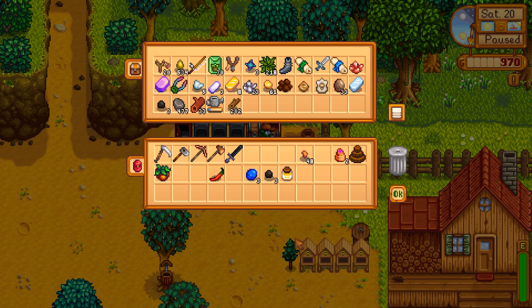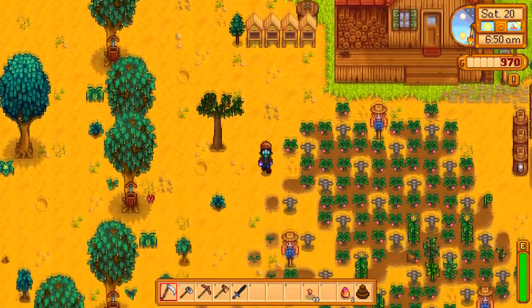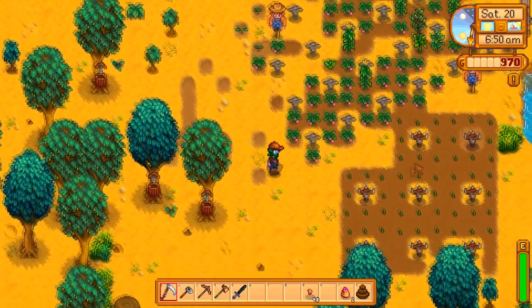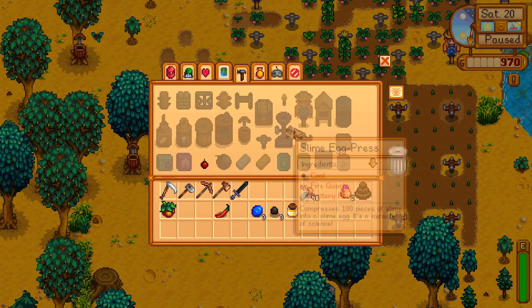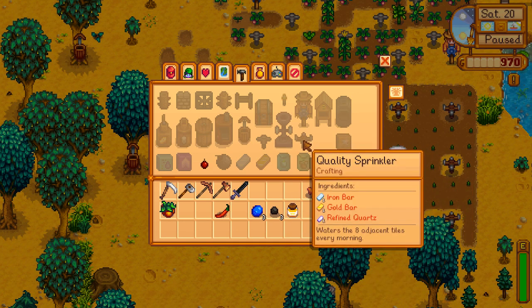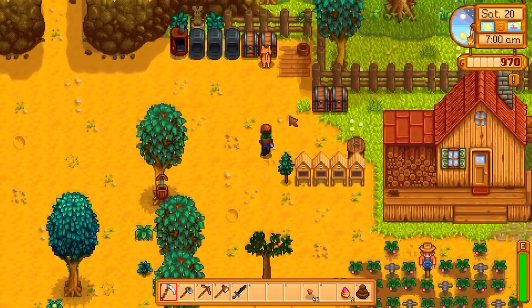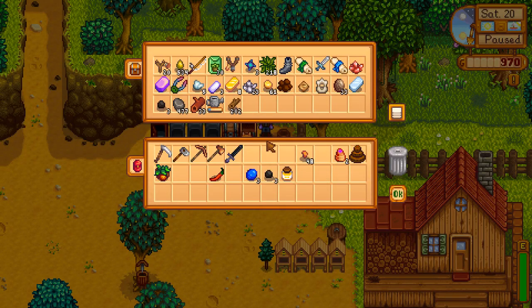Admittedly, the way it sounds, iridium sprinklers are like a lot of work. So I'm probably just going to end up going with the regular medium-tier sprinklers that I've got, because these actually make for a really easy field to work with. What do I need? I need a lot of copper, honestly. I need iron, gold, and refined quartz. I've got a fair amount of gold, but very little iron, so we're probably going to want to go that direction. We'll probably just go to the frost area.